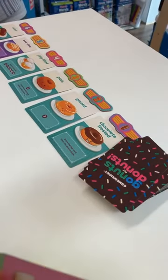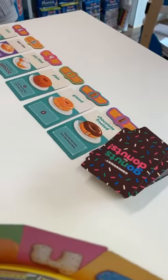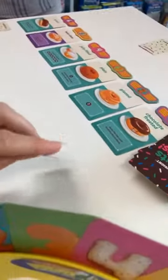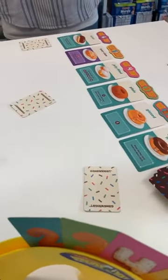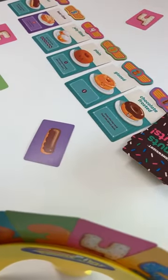We all play at the same time and we go through in rounds. We keep it a secret to start off with — everyone places their cards face down in front of them, and then we all turn them over at the same time.